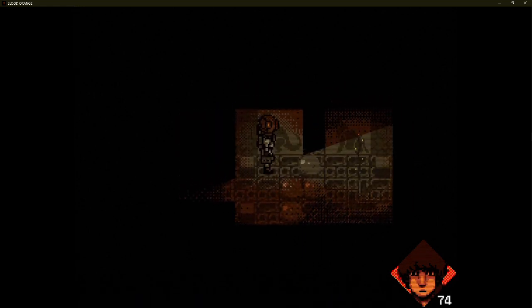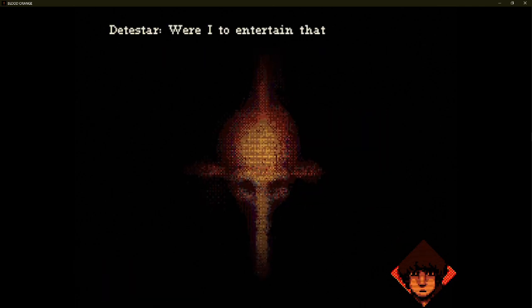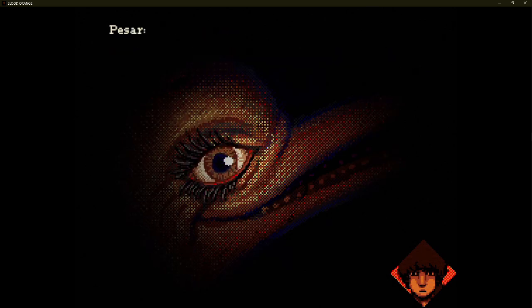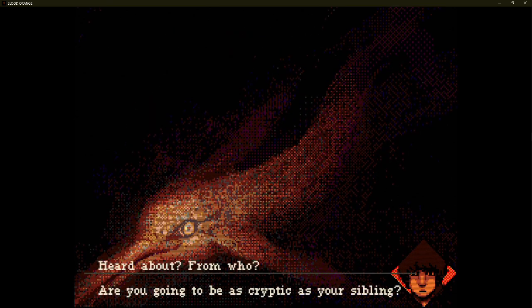Speaking of the dolphins — their names are all Portuguese and translate relatively easily. Detestar's name roughly translates to hatred or to detest. Pessar's name means to regret, and Tamir's name roughly translates to fear or dread.